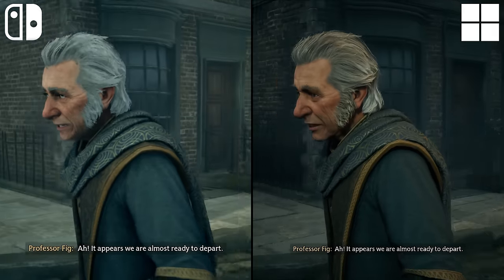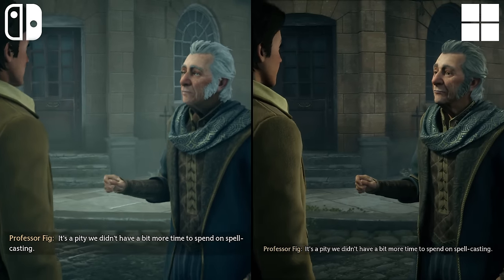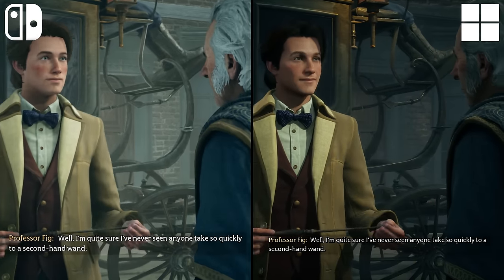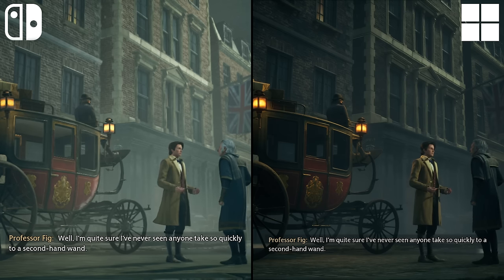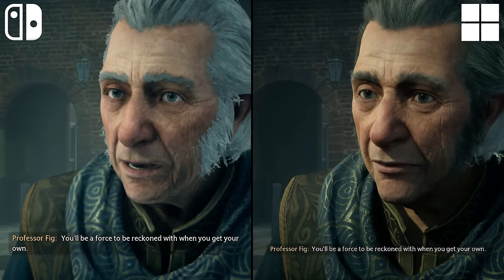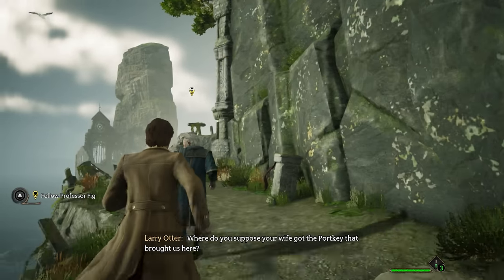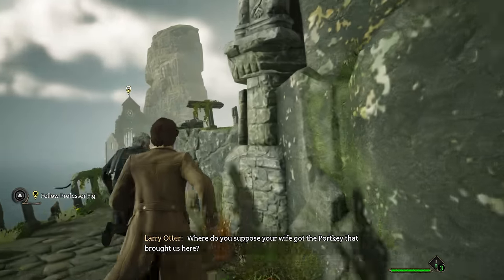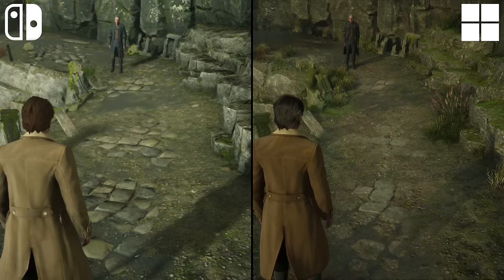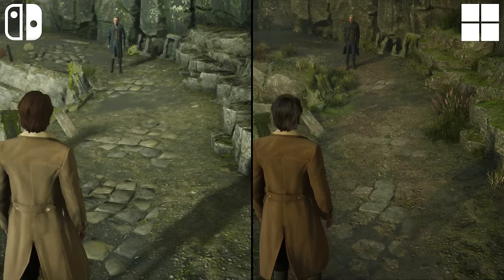Since the majority of cutscenes in Hogwarts Legacy are rendered in-engine, we get many opportunities for some great side-by-side comparisons. Again, all textures are far less detailed, and the ugly shimmering effect surrounds all character models. There's little to no anti-aliasing on the Switch version, which leads to additional flickering when the camera moves even slightly. Many textures in-game look passable at a distance, but when the camera moves up close, it quickly becomes apparent how low-res they are. You can also see how extremely dialed back the foliage and vegetation is between the two versions.